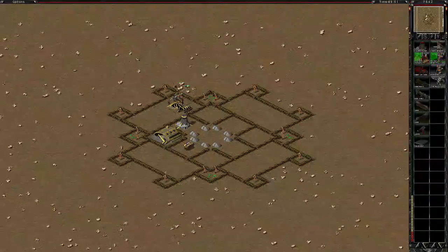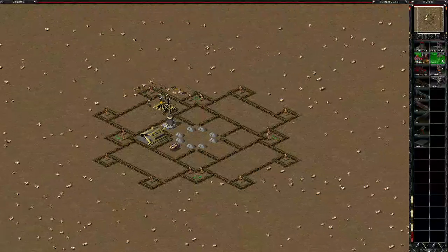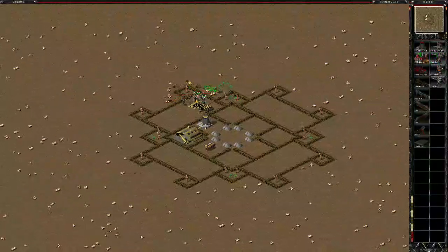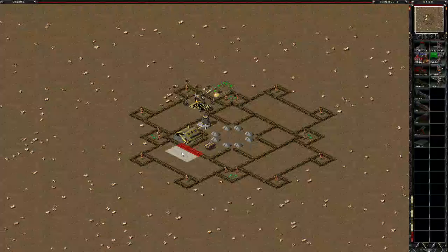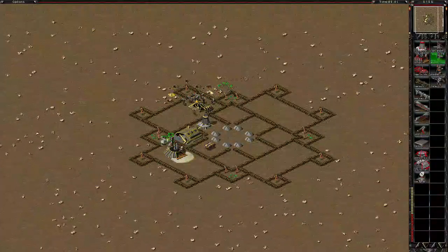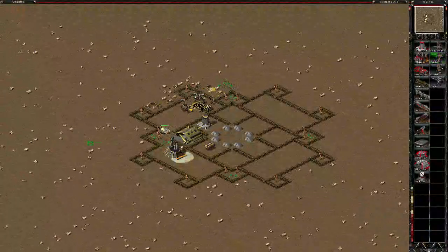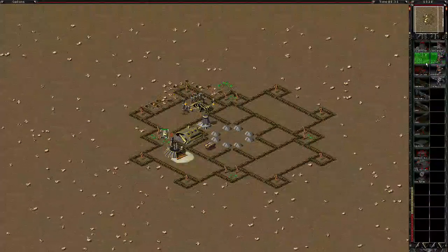I like to use Nod because you can build buildings at the same time as building units to destroy the Visc around. There are a lot of issues — one is that I just stopped that harvester, but he will drive straight to that sandbag wall and then breach the wall for Visc to then get in.